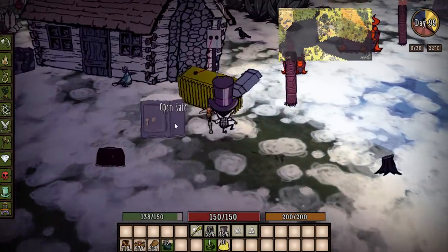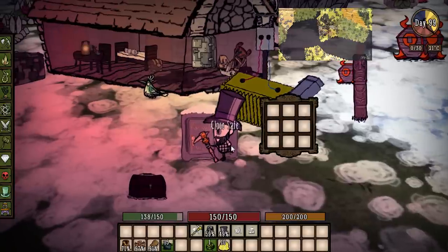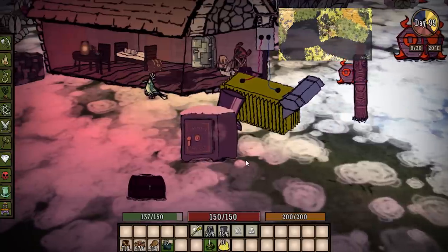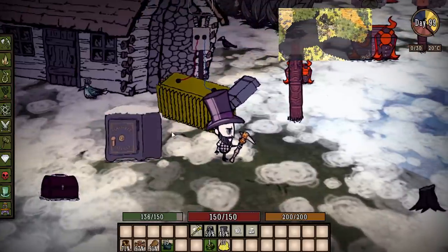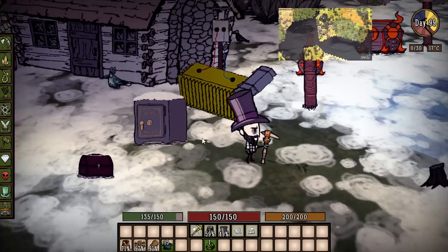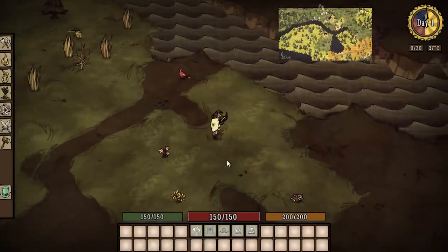Today on day 99 we're going to use Maxwell's Safe mod. This is a pretty cool mod — I can put stuff in this safe and transfer items from this game to another one. So if I open it and save my gold nuggets in there, I should be able to open them up in another world. Let's go check that out. We are back — I started a brand new game.